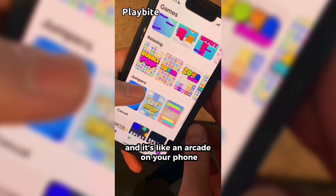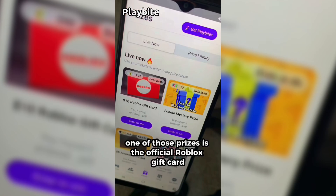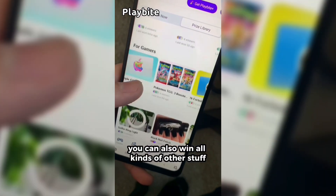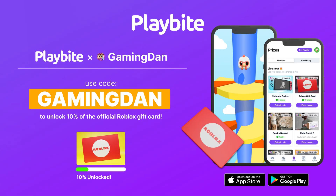If you are ever in need of Robux, go ahead and download this app called Playbyte. It's like an arcade on your phone — you can play fun games in a single app and win prizes, including official Roblox gift cards and all kinds of other stuff from electronics to snacks to cool fidget toys. Download Playbyte today, linked down below, and use code GAMINGDAN to be 10% of the way to earning your first $10 Roblox gift card.